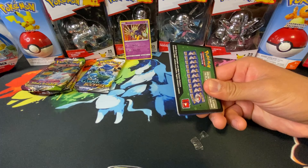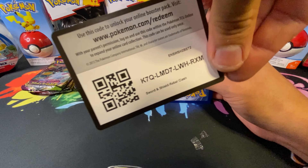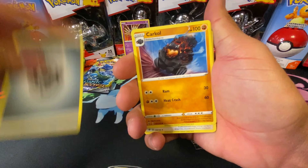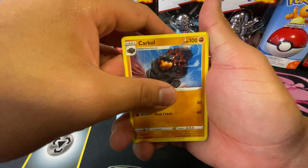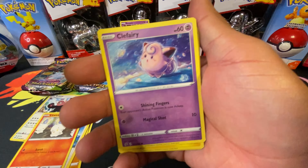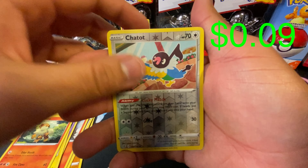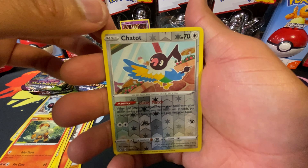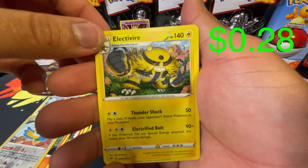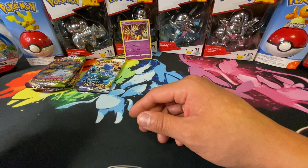We revealed that lady's event. Let's see what we pull. Got a Steel energy — or steel/metal. Kricketot, Bewear, Skyla, Litwick, Lotad, Clefairy, Voltorb, Growlithe. Got a Chandelure — Chandelure as a reverse holo — and we have an Electivire non-holo. It's a Rebel Clash so far.